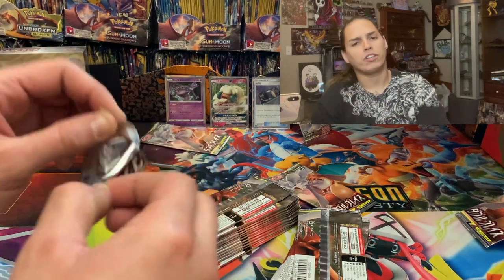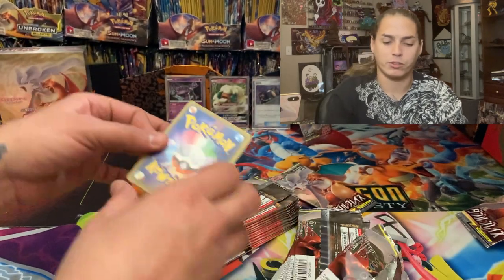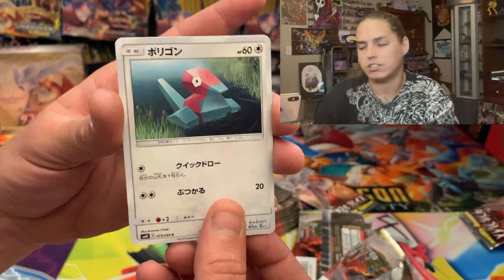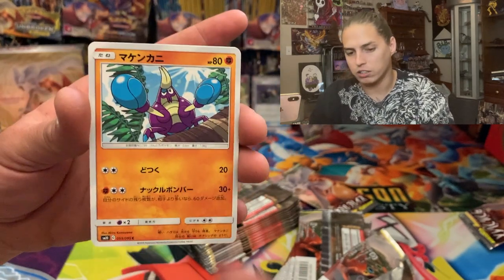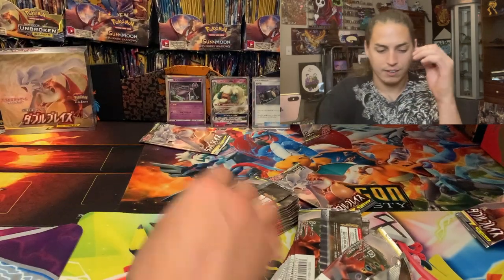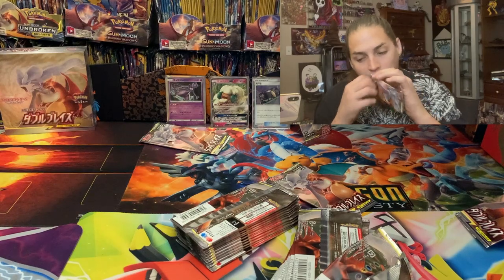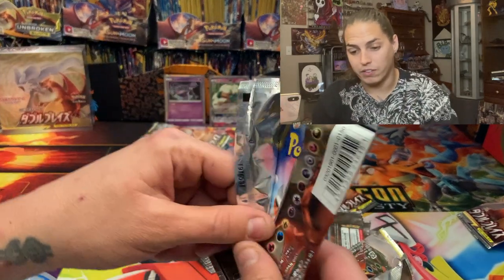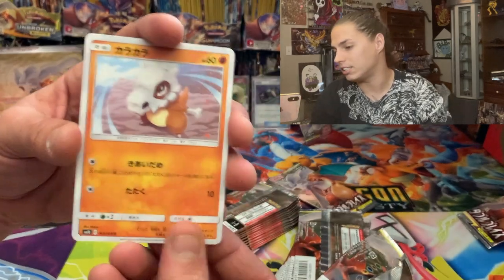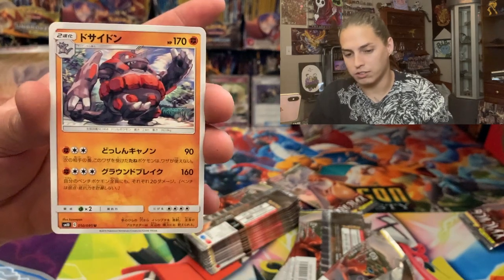In these Japanese packs — I don't watch Japanese pack openings too often and I don't buy them very often — but I'm pretty sure there's only one big banger per box. We need to hope that when we pull that one banger it's either the rainbow Charizard, which would be super dope, or the Reshiram and Charizard alternate art — that card is dope.